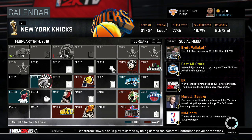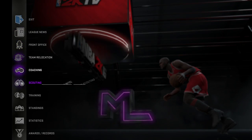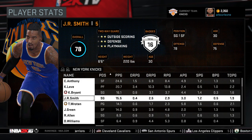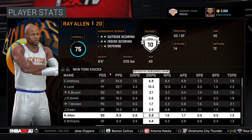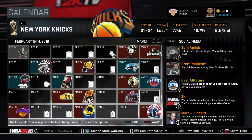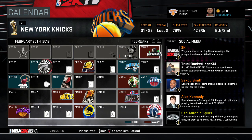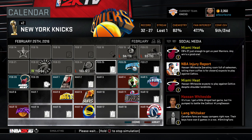At the All-Star break, we're 31 and 24. Melo won the All-Star game for the East. Let's check the team stats — Melo with 24, JR with a solid 16, Love with 20, Jeff Green solid at 14 a game, Ray Allen at 9 a game. That's what I was talking about with being top heavy. I think once we get Kobe and Roden back, we have a pretty good shot to go far in the playoffs.